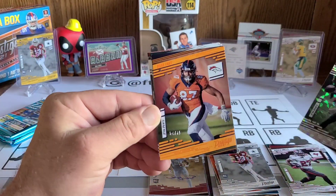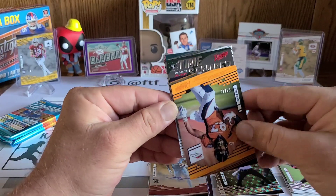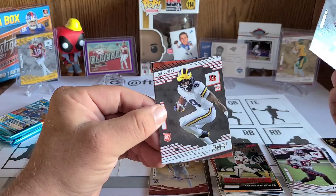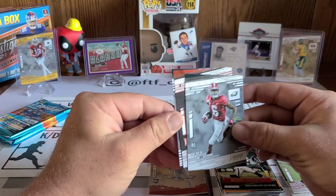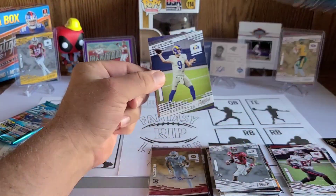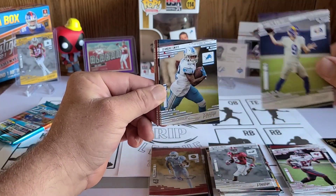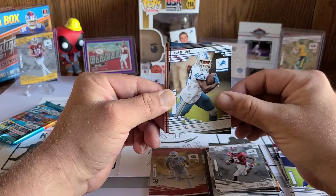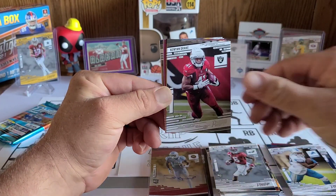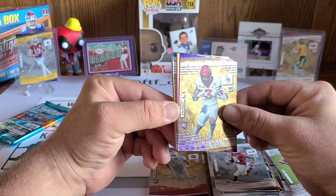Our next numbered card is a Noah Fant 54 out of 75. These boxes are just awesome — I highly recommend ripping into these, tons of numbered stuff, tons of fun stuff. We've got a time-stamped Henry Ruggs, and now getting to our rookies: a DeVonta Smith, Chris Evans, and Kenneth Gainwell — absolutely loaded, love to see it. This is going to be fun creating a fantasy lineup. And then — oh god, Stafford — I'm not going to break this card just yet, maybe when I set my lineup.